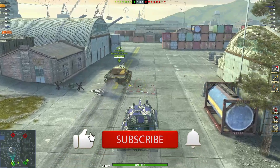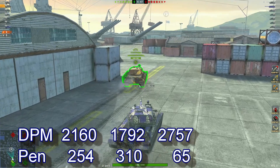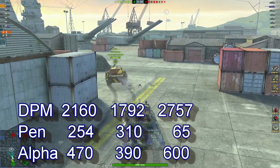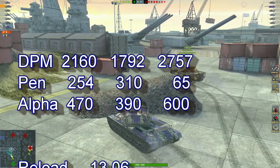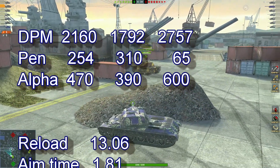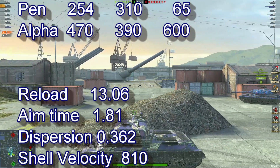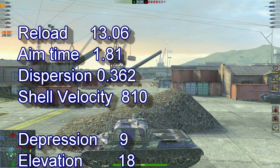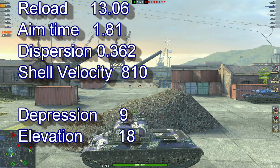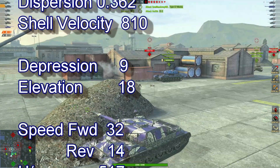Brock's tank stats: 2160 DPM, 254 penetration, 470 alpha, reload of 13.06, aim time 1.81, dispersion 0.362, shell velocity of 810, depression 9, elevation 18, speed forward 32, reverse 14.